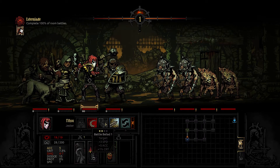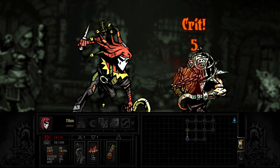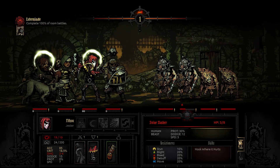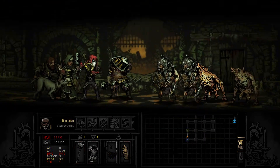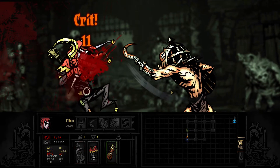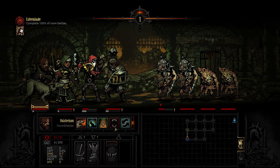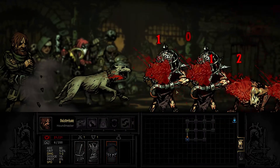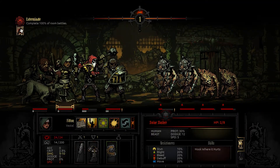Oh man, I need to give him a different ability. I meant to give him Solo instead of what he has. I don't know if we can change those during a run or not — we're going to check and see. It's a goof on my part. That should put bleeds on all of them. Yes, perfect. That's exactly what I wanted.